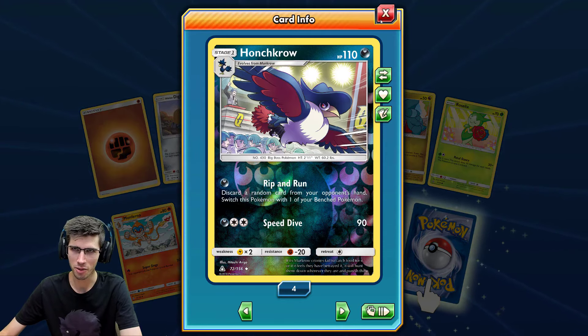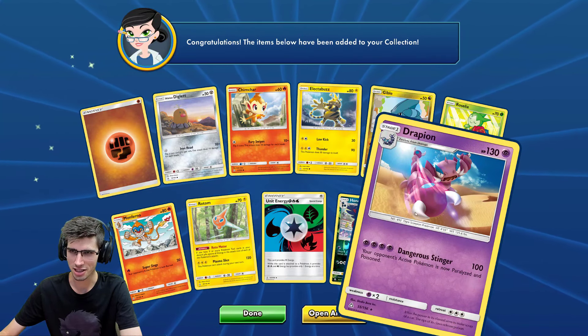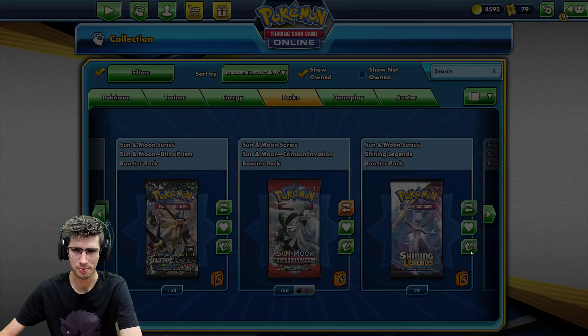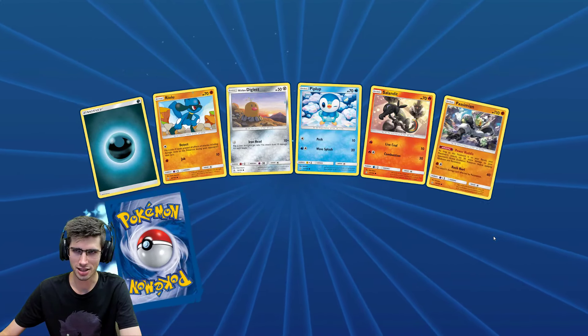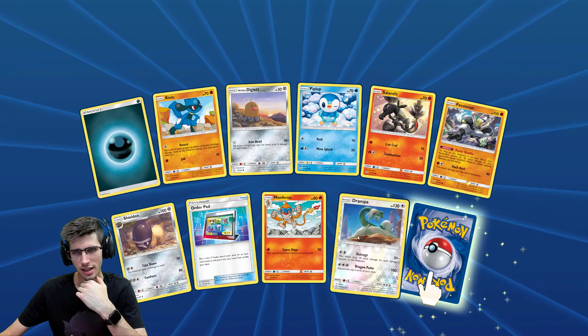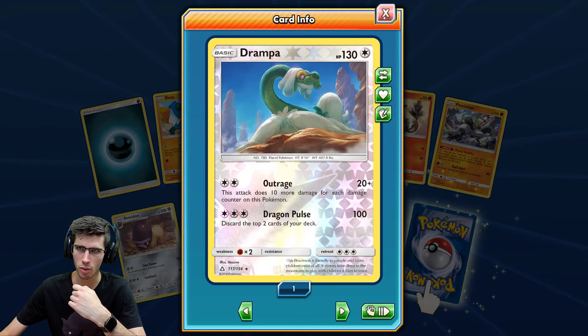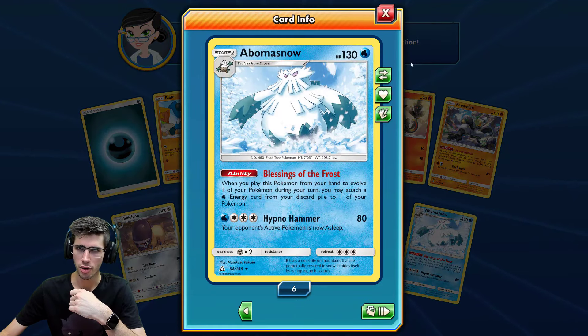Another Honchkrow Reverse Holo — we have a playset now, pretty solid. Drapion regular rare — how many of those? Six. So this is the dry spell. We got the Cyrus which kind of broke it — not too bad. Reverse Holo of a Drapion, I believe that's a holo in the set as well, and an Abomasnow regular rare.